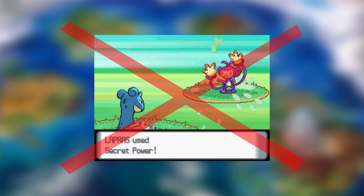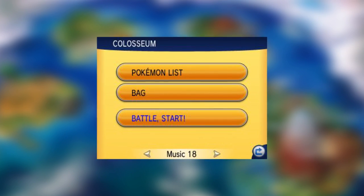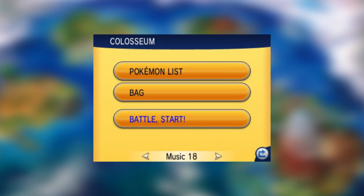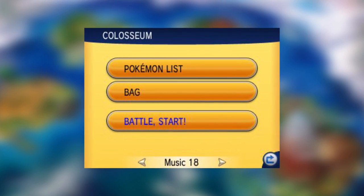Our second idea would have no effect on mechanics, so it doesn't change up Secret Power, but it would still change the aesthetics. If you've Wi-Fi battled even a little, you'd know about the music system — you have many choices of Pokemon music to play while you battle, and each player chooses a separate song that plays on their own DS. Similarly, each player would choose their stadium and that would be the one they battle on. So if Jason and I were going to have an intense battle, I could hypothetically pick a mountain themed stadium and Jason could pick a water themed stadium.